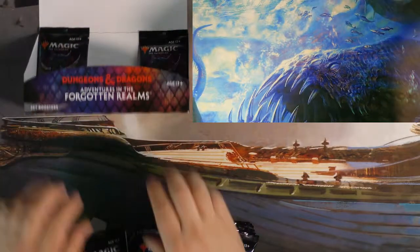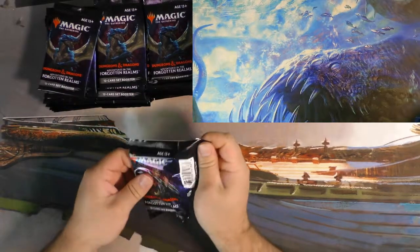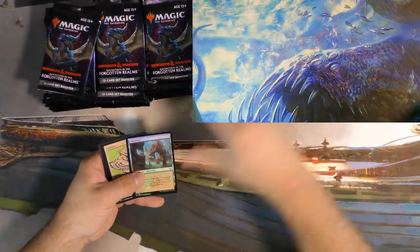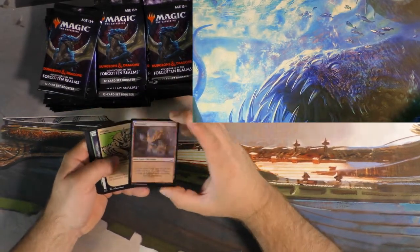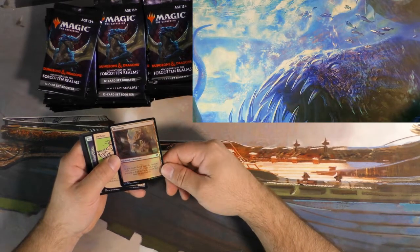Man, I did not do a good job of getting these packs out of that box. Pack one — what are we going to end up with here? I was always excited. The new magic sets are always fun. They do a fantastic job over there at Wizards of the Coast making things that I don't need but I want. Basic lands right off the bat. I'm already a big fan of the flavor text on these where they refer to this ancient energy source.